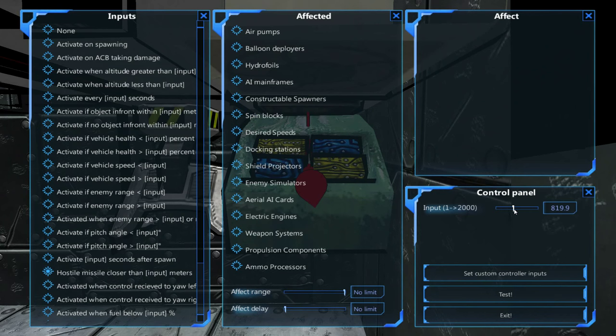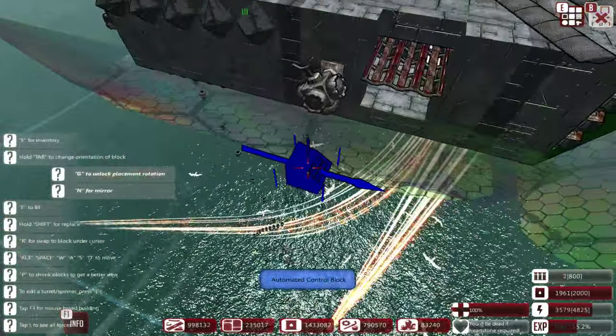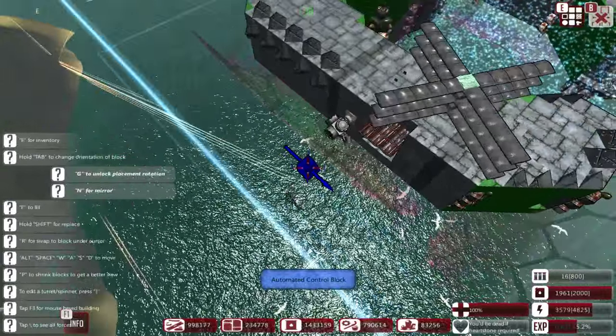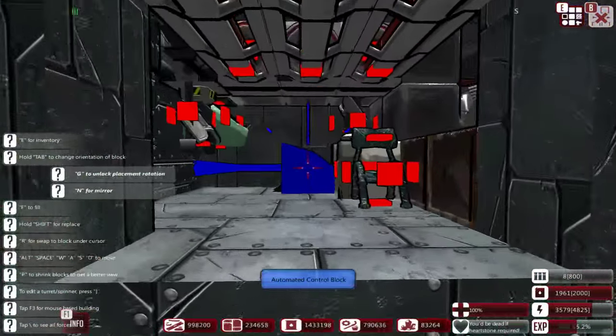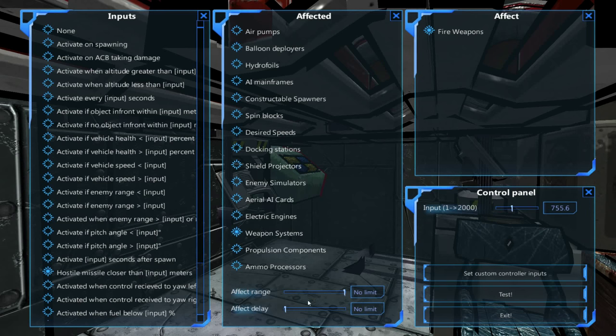Hostile missile closer than blank — here's the problem: will this continuously fire? That's the big problem. I didn't put a minimum range on that — that's what happens if you don't have minimum range. It fires every single weapon system. Still kind of cool to be able to do that by one click of the button.